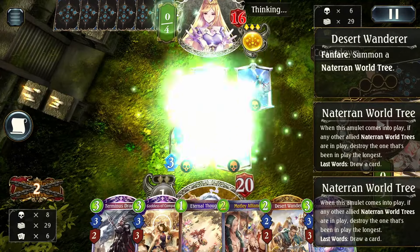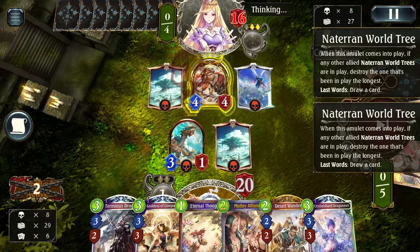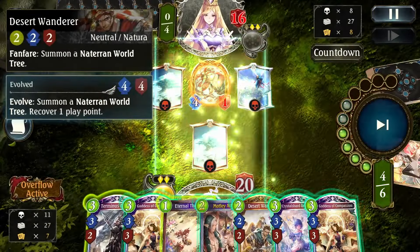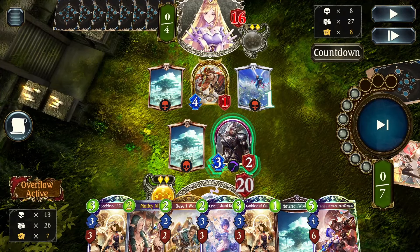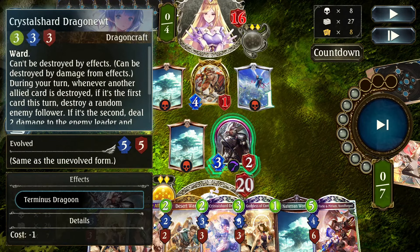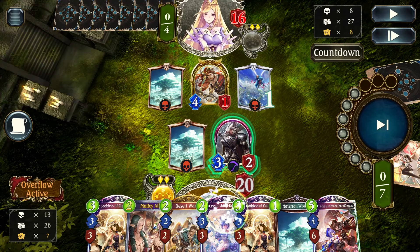The Sanctum of Wings for my opponent — no Selena, thankfully. There's the Desert Wanderer as well, which they'll use to draw into their deck and get some amulets destroyed. These trees just end up having synergy with a lot of different decks in different ways. They trade off, we pop the tree and draw a card, then ramp. We play Terminus Dragoon — there's not really any compelling reason to hold onto it forever. We get best value by discounting cards from it. We discard Forte and Miriam to discount her for lethal later, and Crystal Shard Dragon to put her down to 2 PP so she can easily recover play points.